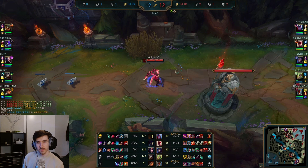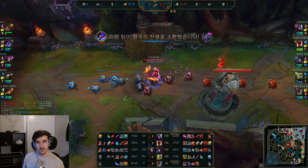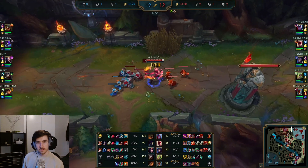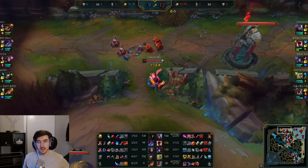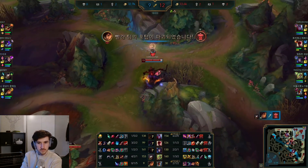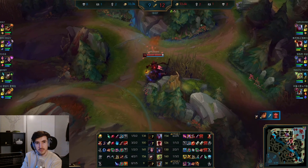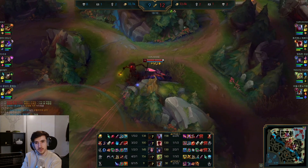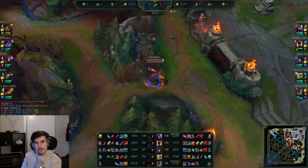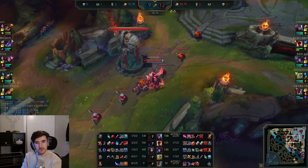We're just waiting for the wave to come in. 12 to 9 — pretty close game. Ult is available, just going to look for the Q snipe on red buff, and we pick it up. We've hit this two-item power spike, looking for these skirmishes.